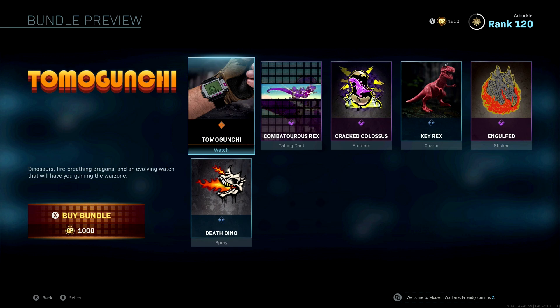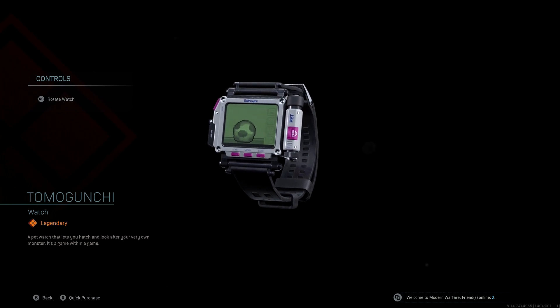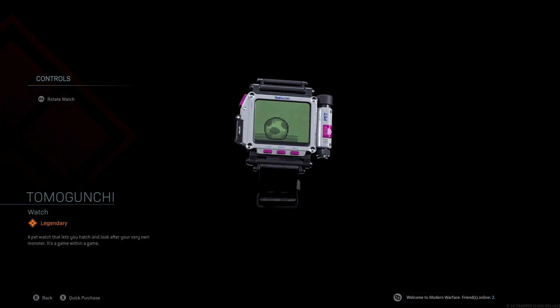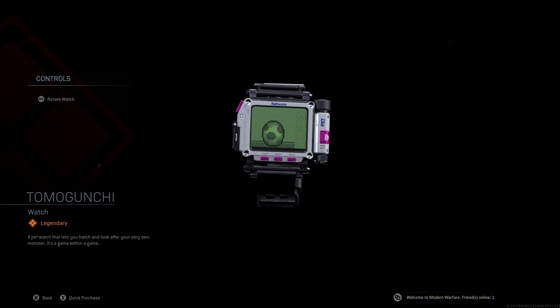For this one specifically, the Tamagunchi watch is going to be the first thing that you get. What's really unique about this watch is that you actually have a pet. You have a pet on your watch that you can play around with, you can feed it, you can take care of it. It's kind of like this game within a game, and you can wear this watch and interact with your pet during a Call of Duty match. So for example, you're running around, you're shooting somebody, you can actually stop and feed your pet on your watch and then go back to shooting people. It's a really weird thing — a lot of people are making fun of it and think it's pretty stupid, which it is kind of weird to see in a Call of Duty game.